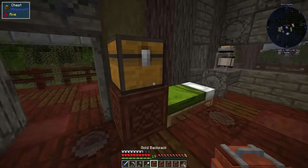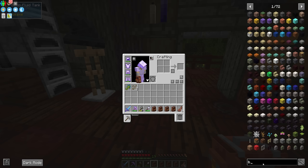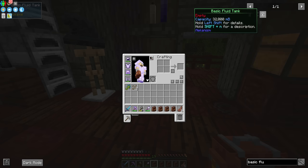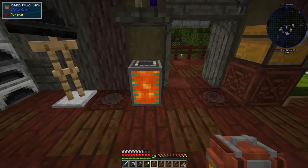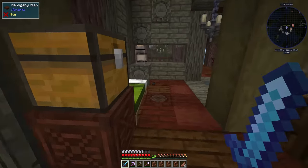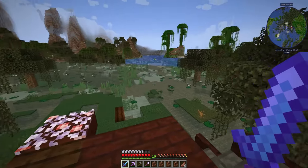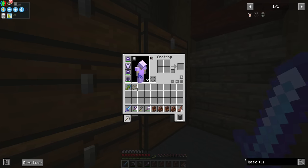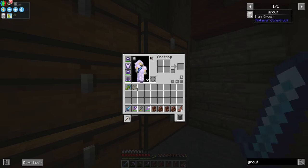I did some work between episodes, a little bit of grinding. First of all, I made a basic fluid tank — these are super easy to make, just iron ingots and redstone dust — and that'll make a tank that stores 32 buckets of stuff. So I stored 32 buckets of lava in here. And then I also did some grinding to get sand, gravel, and clay to make grout.